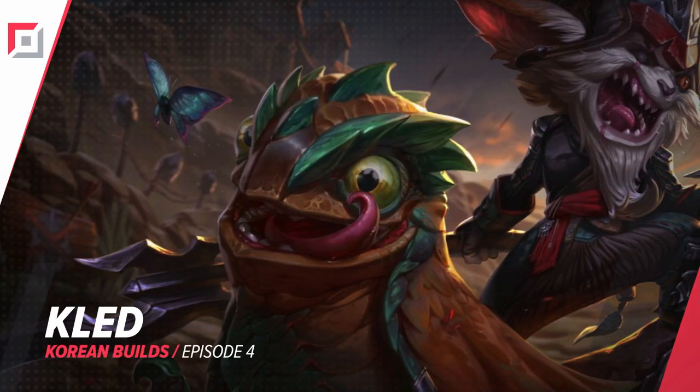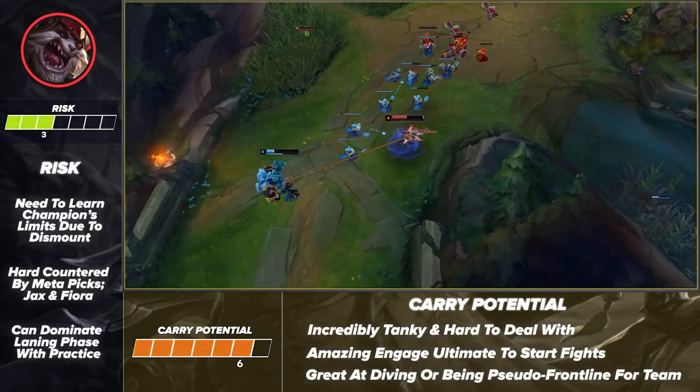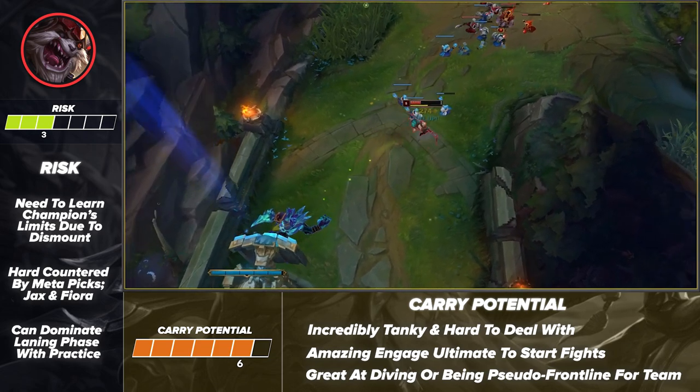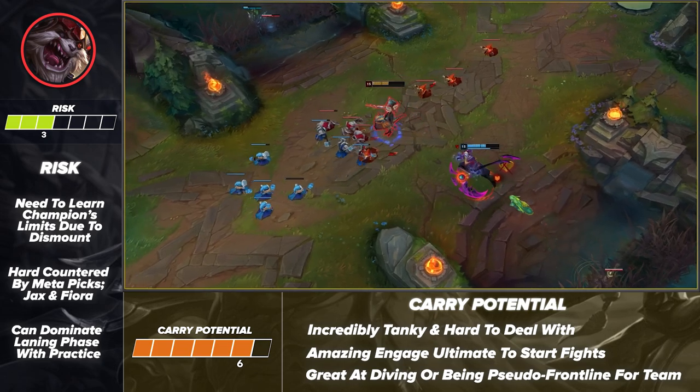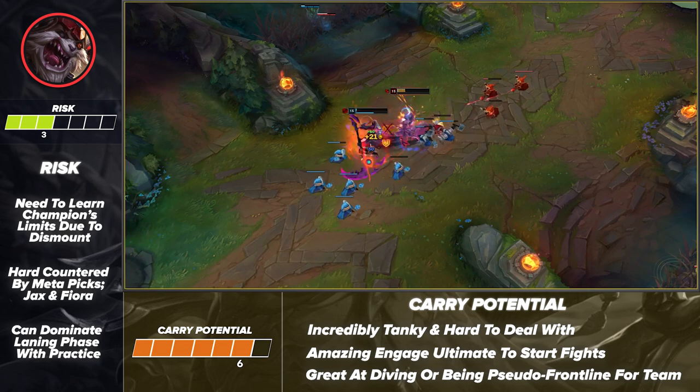Moving on to our next pick, we've got Kled top. While Kled hasn't been the most popular pick throughout the years, he has been fairly strong overall. Besides a few difficult matchups, Kled is easily able to stomp lanes and snowball his lead. His laning phase was so powerful, to the point where he was a viable midlaner for quite some time. Plus, who doesn't like yelling charge as he speeds towards an enemy team?